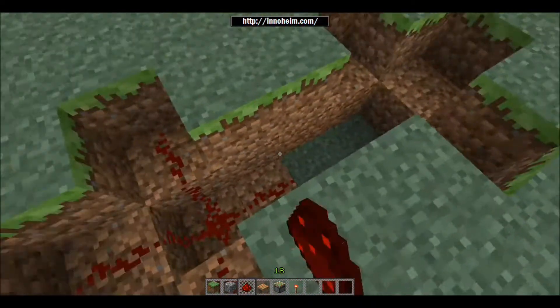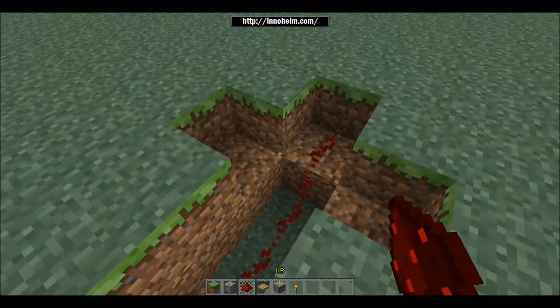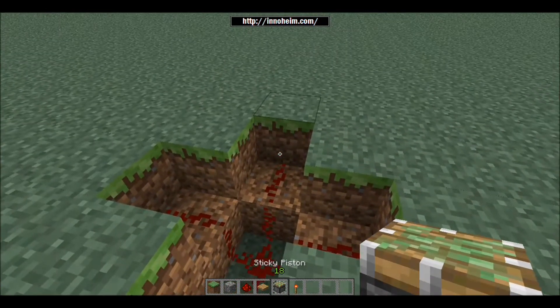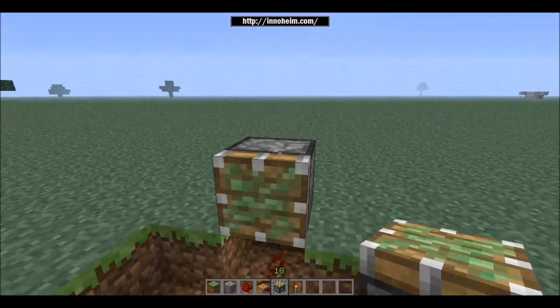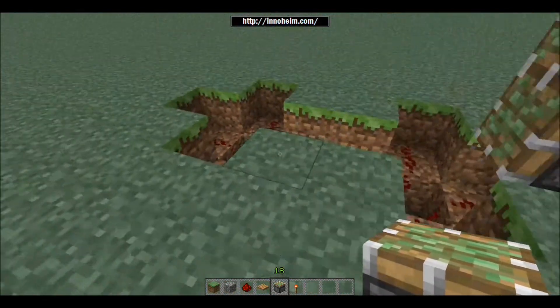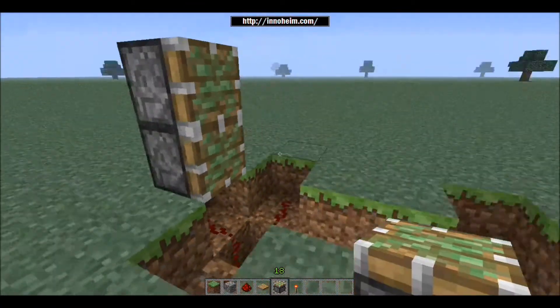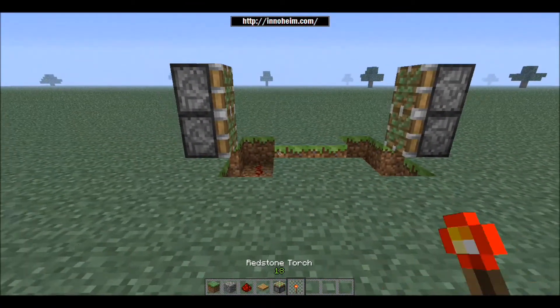Once you've done that, get your pistons and place them against the end blocks here. You want it to be two high because it's going to be a two-high door. Then put your pistons on the other side as well, just above that end piece of redstone.